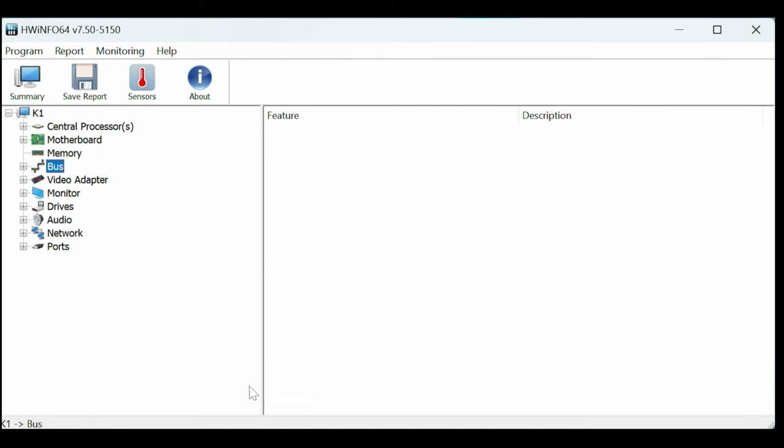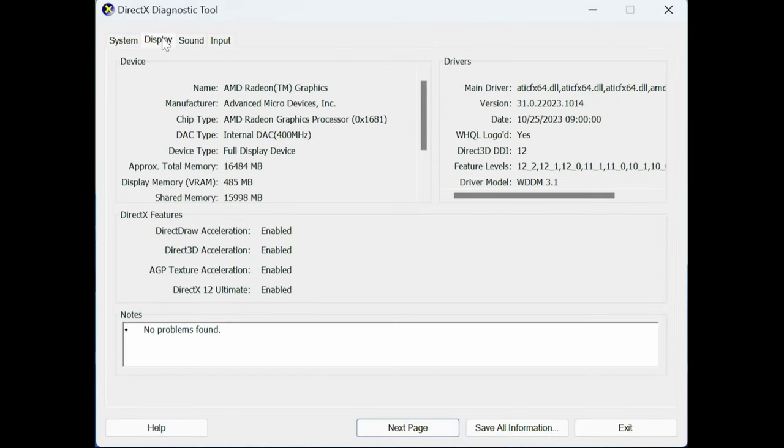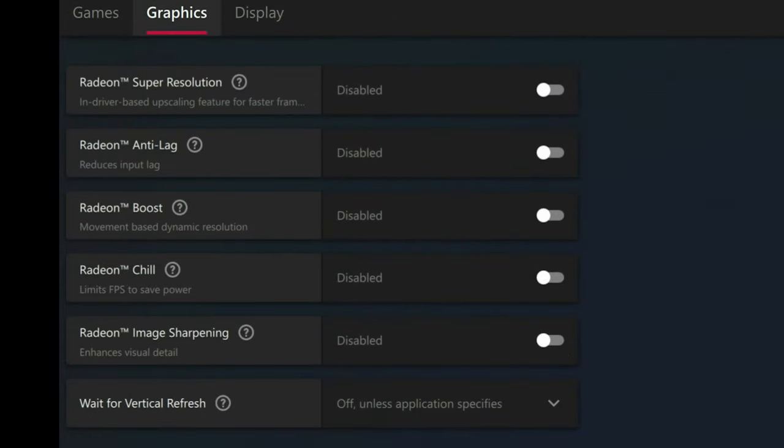TDP is set at 45W, and this may add around 5 to 10 degrees Celsius to our CPU temps, and maybe a few more FPS compared to the default 35W. If you want more information on this, we've made a video for you. Both Windows 11 Pro and all drivers are updated to the latest versions, and in these tests, all of these settings will be set to off.